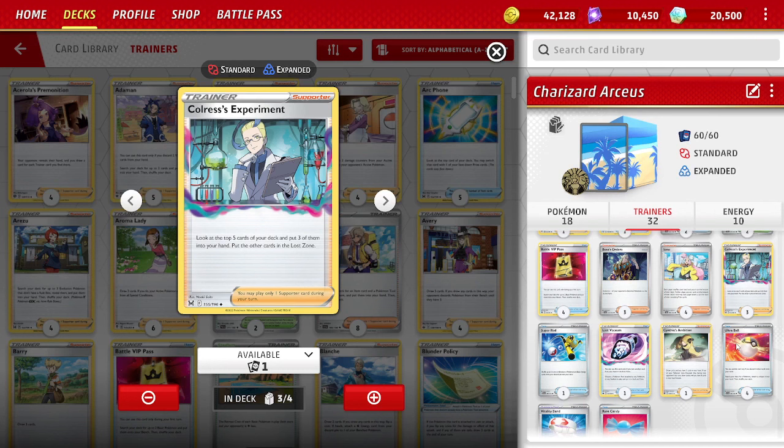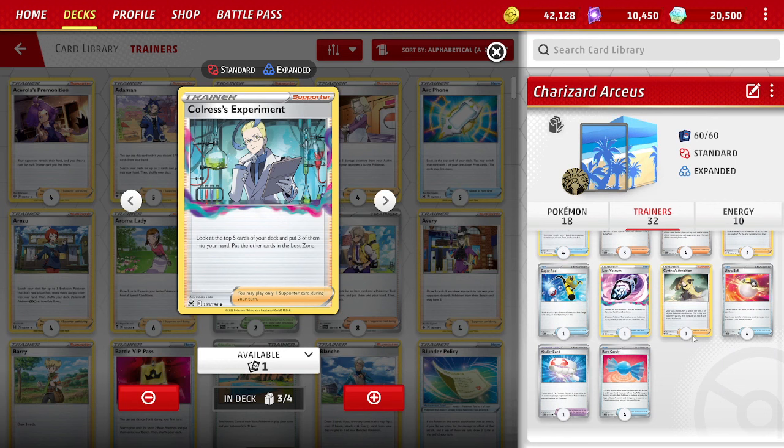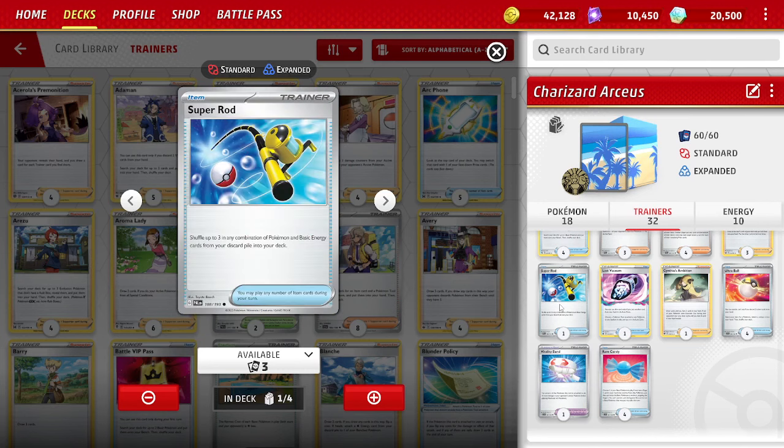3 Colress's Experiment — most lists play it, and initially I didn't have it to fit in more one-ofs, but I just wasn't setting up consistently enough. Colress is honestly huge for consistency with this deck. In your first few turns, look at the top 5 cards, put 3 in your hand and 2 in the lost zone — you need to get those pieces to evolve. Get an Arceus, get a Pidgeot EX, get a Charizard. Once you've got that going, life is good, but you've got to get there first. I cut it before and was just losing games, staring at a bunch of basics on the bench unable to evolve.